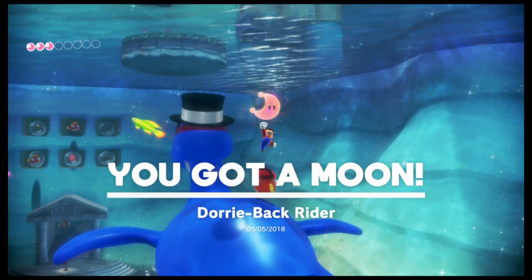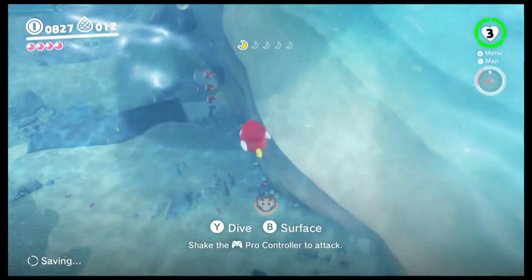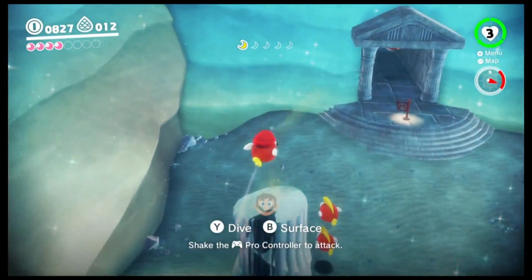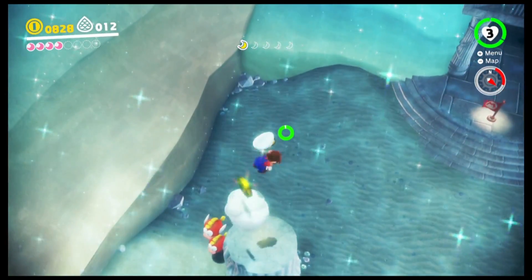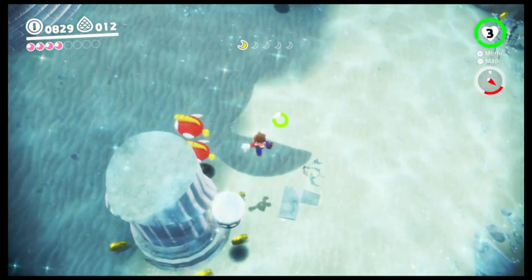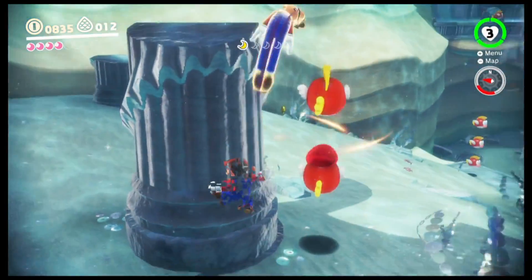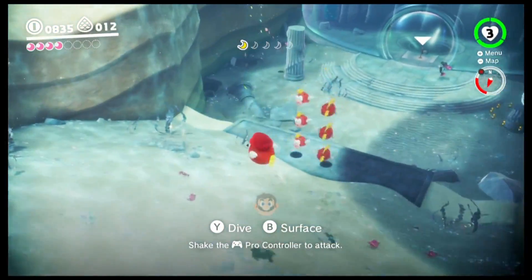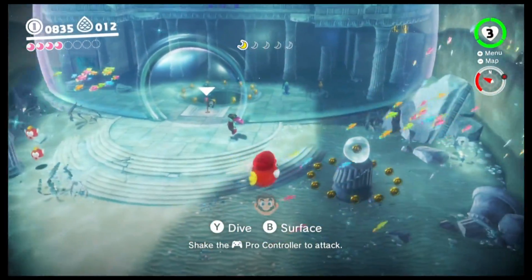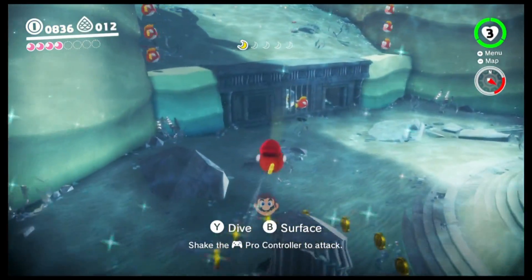Hey cutie, yo what's up Dory — grab this real fast. We may not even need to fight the brutals — there's a moon right there if you ground pound it. I have to get out of this fish. Never mind, I'm sorry I tricked you, my fish. I need another fish though — fish me up. There is something down there in the grating — there's a moon right there.